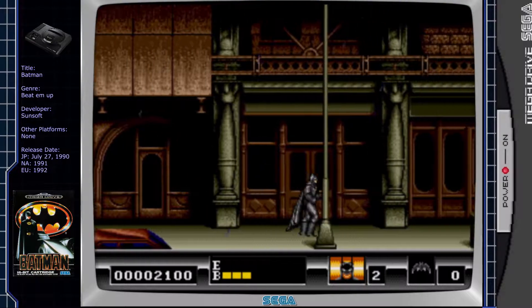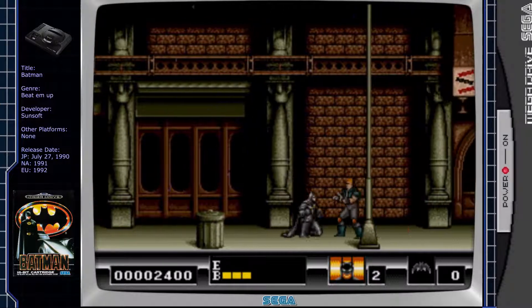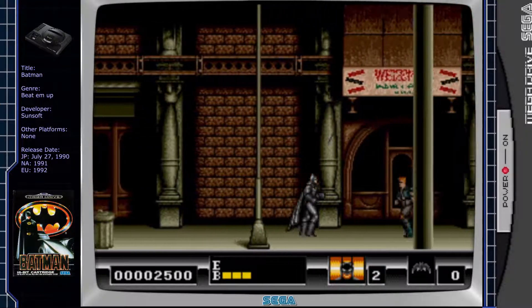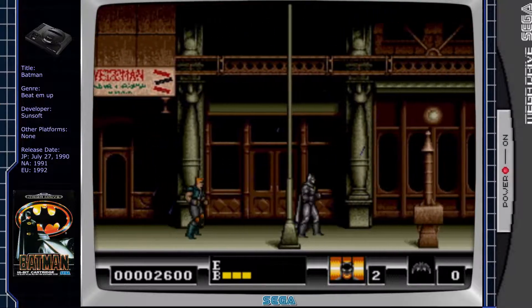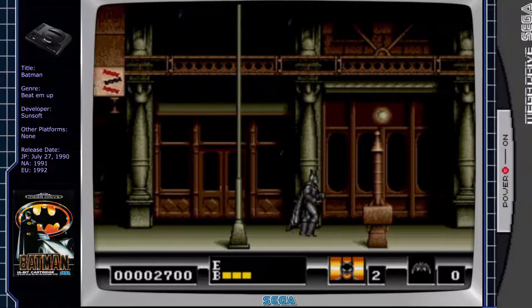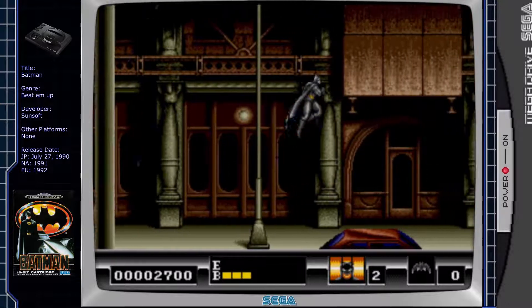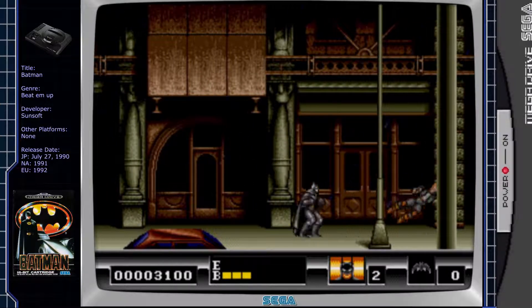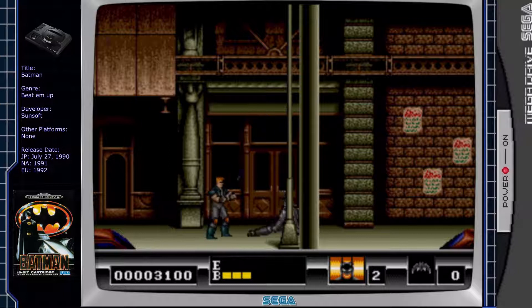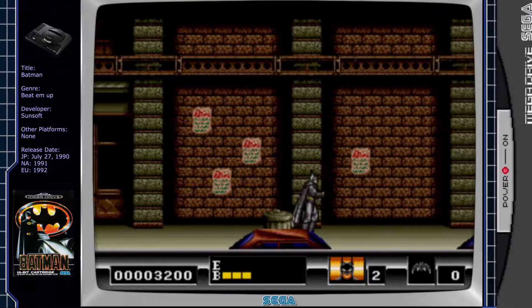It feels very different to the Game Boy game. Obviously it's more impressive to look at, but it does look similar — side-scrolling. In that one, Batman had a grappling hook, you know, one of them things you fire up and then you can climb up it. I can't seem to find it if he has one on here.